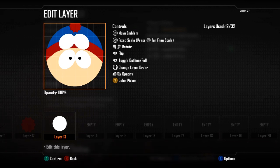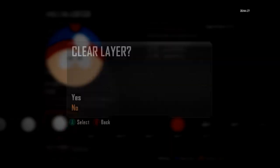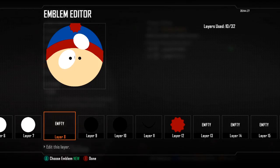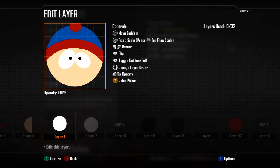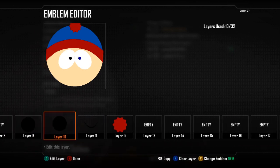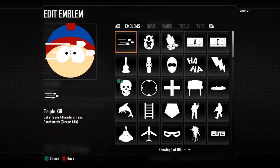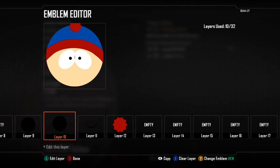Just like that you have got two eyes. The next layer for the pupils is really the simplest one — just get two circles, make them small and black, and copy and paste them onto both eyes. Try and keep them aligned so it looks a lot neater.